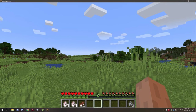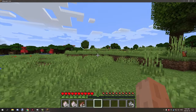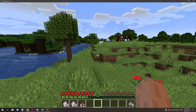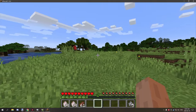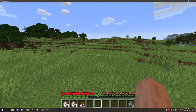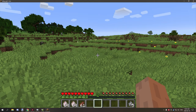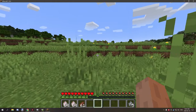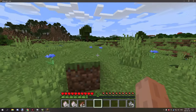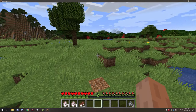Hello guys and welcome back to another tutorial for MCreator. Today we're not going to be doing MBT variables - I was running into some issues with them and I'm not sure if it's a bug. I opened a bug report so we'll see if we can get that fixed in the next update. What we're going to be doing instead is something a little bit different. I've been getting a lot of pet requests, so I tried recreating something as close to a wolf as I could. It's a little bit different but, with the limitations of MCreator, I was able to come up with something pretty cool that you can still use as a pet.